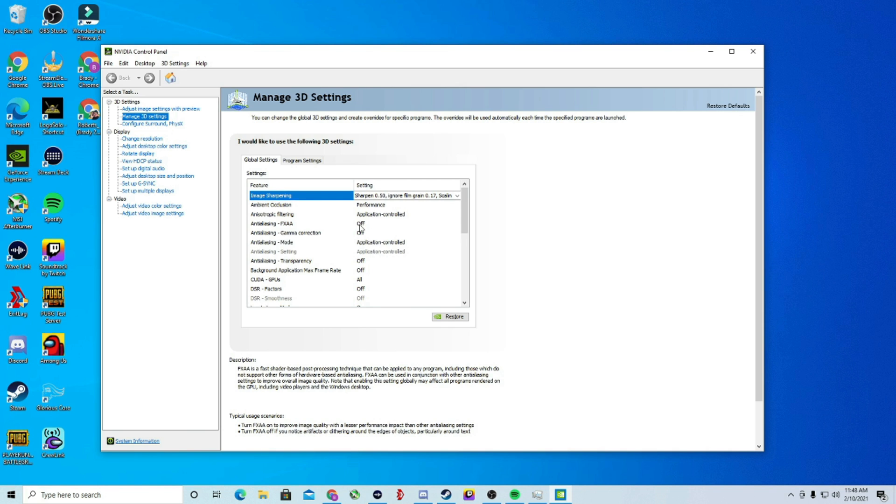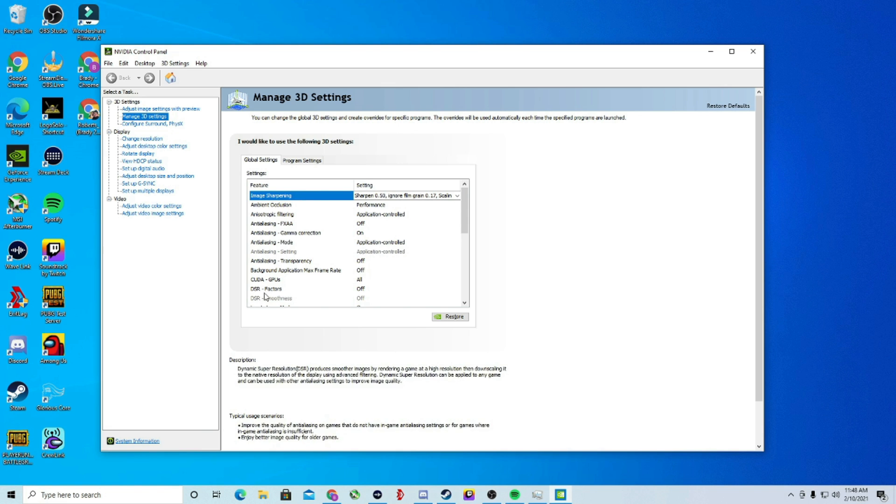Anti-Aliasing should be set to Off. Anti-Aliasing Gamma Correction should be turned On, which allows gamma correction on your anti-aliasing. Anti-Aliasing Mode should be left to Application Controlled. Anti-Aliasing Transparency should be turned Off. Background Application Max Frame Rate should be turned Off — you don't want your computer limiting the amount of frames it can produce. For CUDA GPUs, make certain all your GPU cores are functioning and working on your game for the max frames possible.